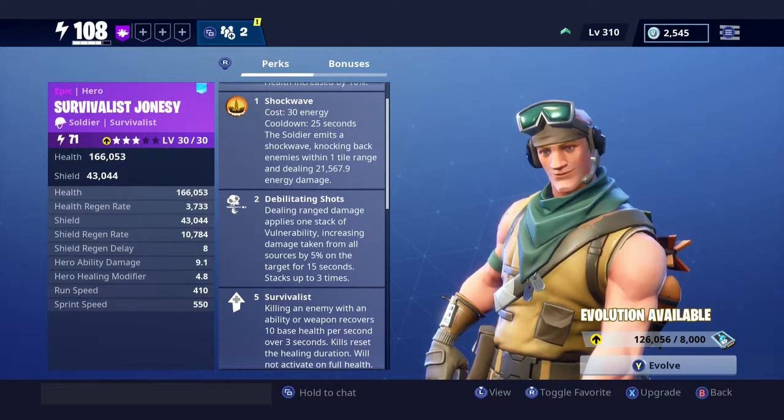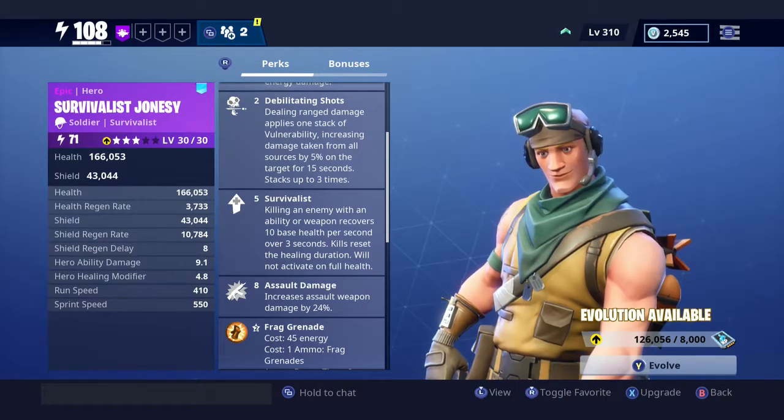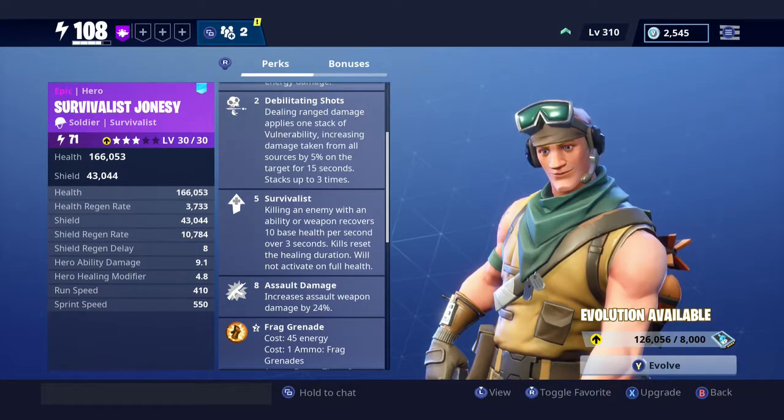At level one we also have Debilitating Shots — dealing ranged damage applies one stack of vulnerability, increasing damage taken from all sources by 5% on the target for 15 seconds, stacks up to three times. At level five we have the Survivalist perk: killing an enemy with an ability or weapon recovers 10 base health per second over three seconds, kills reset the healing duration, will not activate on full health. So when you kill enemies you're going to be healed — he's probably going to be ability-based self-healing.